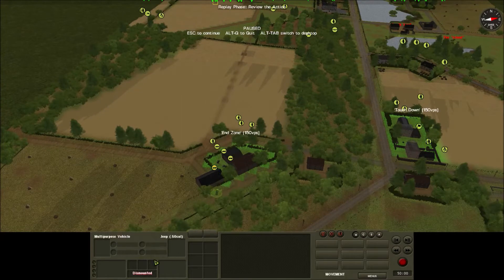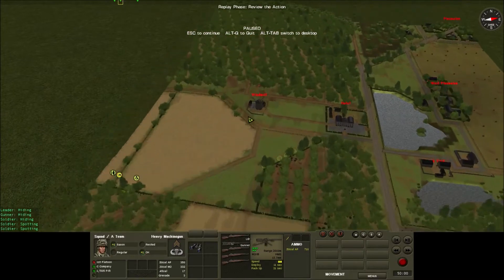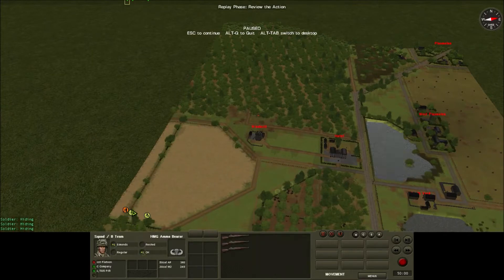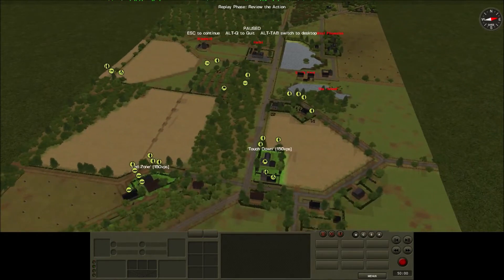The 50 cal jeep I actually completely dismounted, because I found them relatively useless so far. Instead, I gave the ammo to this 50 cal which is supposed to be part of the anti-aircraft platoon — because in the day we didn't see, apparently we were strafed by a plane, so we got this. I'm going to use it on the ground, and I feel like this might be more useful than the actual jeep.